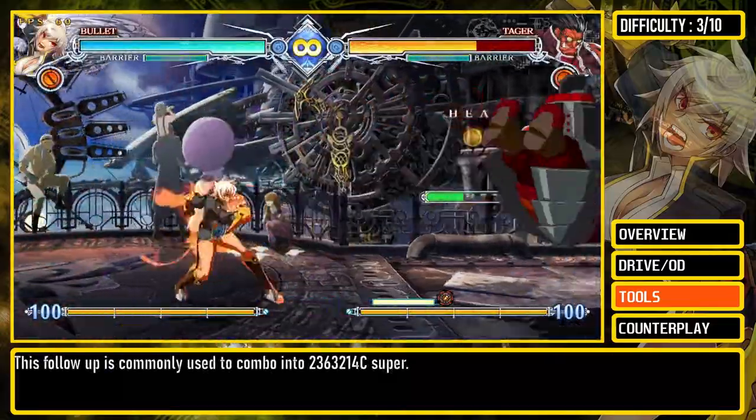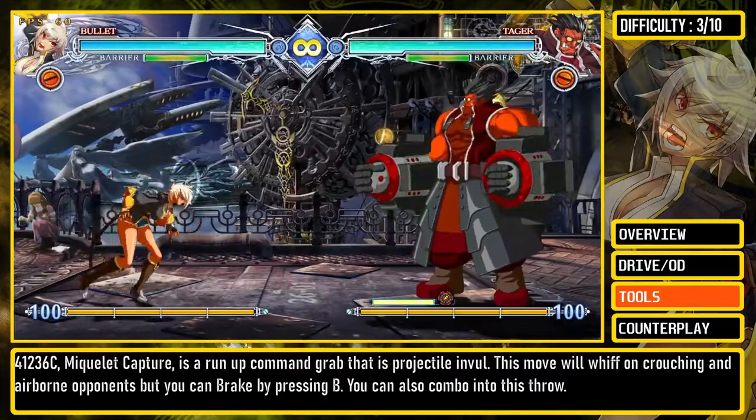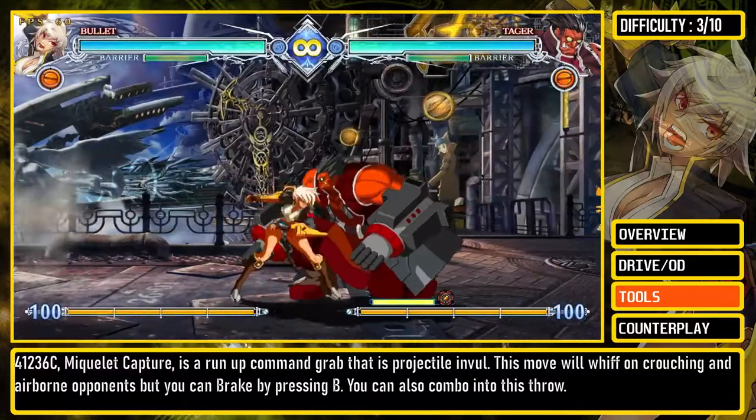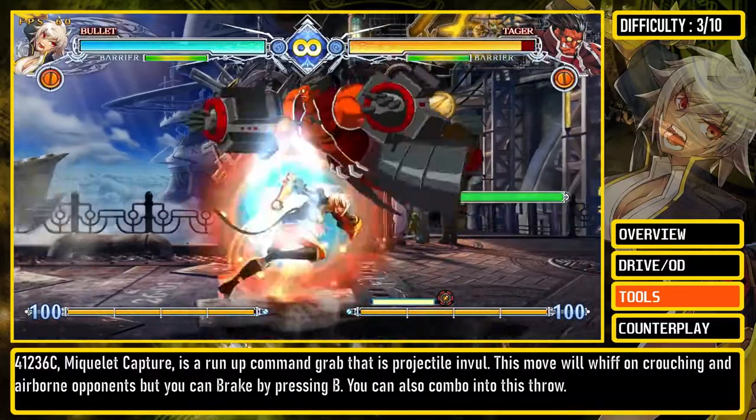Holding the move will also grant a combo with 2A into 5B on the same side. This follow-up is commonly used to combo into the 236-3214C super. 41236C, Coolit Capture, is a run-up command grab that is projectile invulnerable. This move will whiff on crouching and airborne opponents, but you can break by pressing B. You can also combo into this throw.